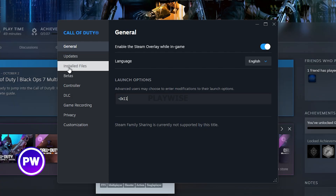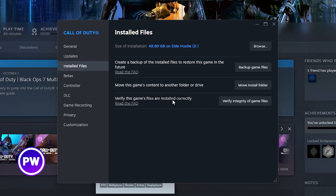If that doesn't work, you can go to the installed files section and click on verify the game files are installed correctly. Click on this button right here. This will check for any missing or corrupt files that prevent you from launching the game properly.